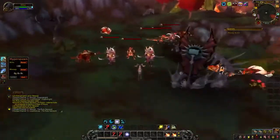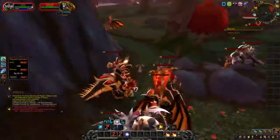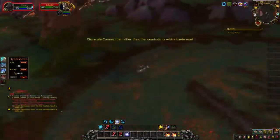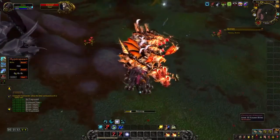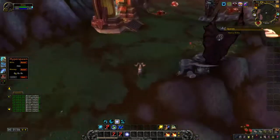Once you are inside, just run around the instance and pull all the mobs that are inside. But don't pull any boss, because then you will not be able to reset the instance and do another run. Once you have gathered all the mobs, just kill and skin them.